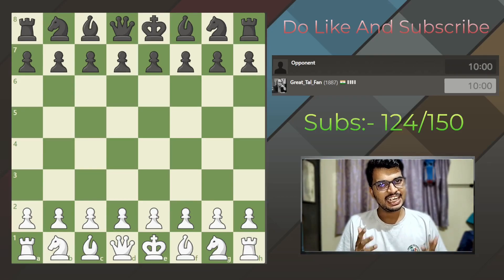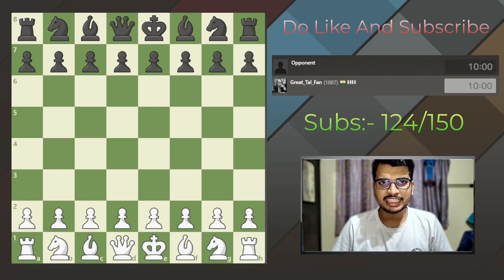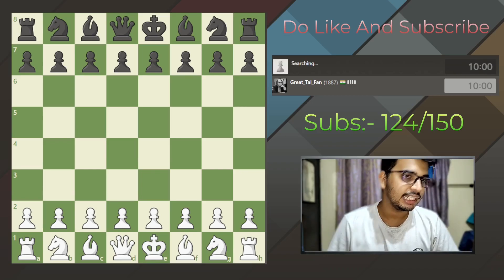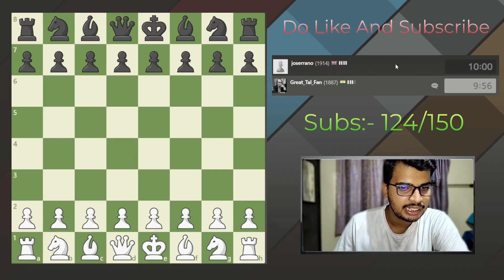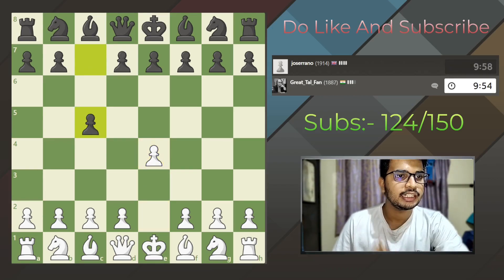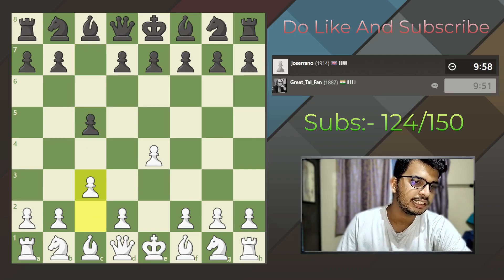Hey Mayu here and welcome to another rapid game of 10 plus 0. Without wasting any of your time let's get started. Let me just request a game and see who our opponent is. Our opponent is Jose Rano from United Kingdom, and his rating is 1914. He decides to play the Sicilian defense.